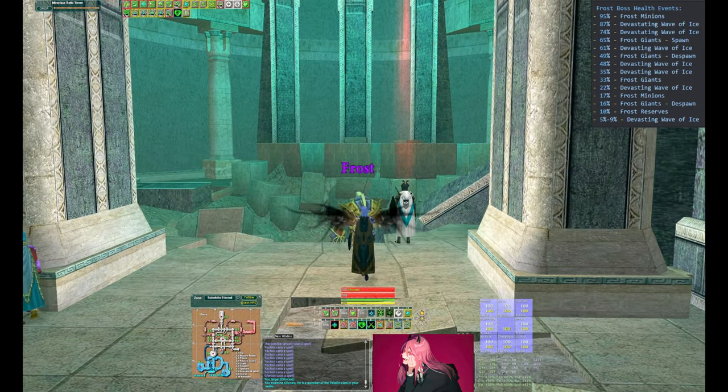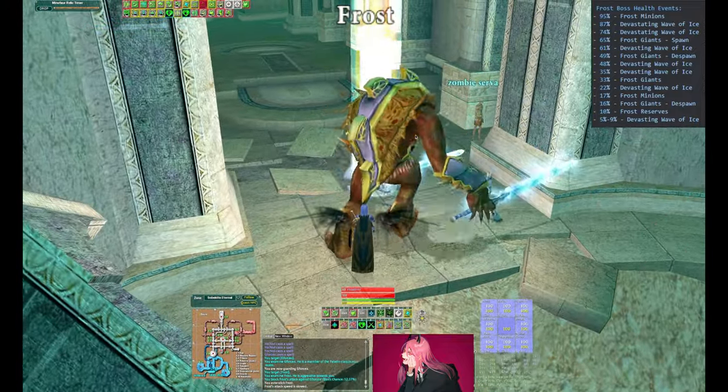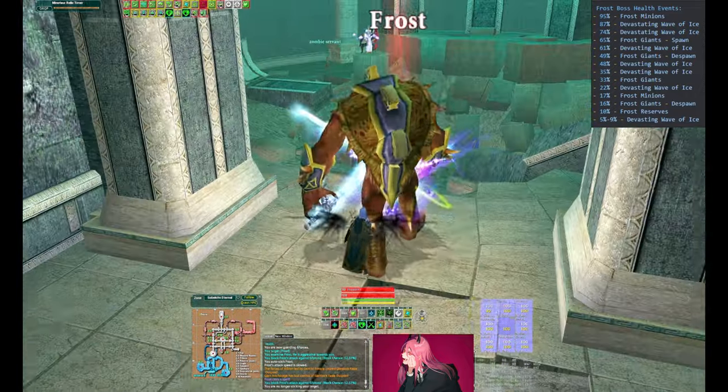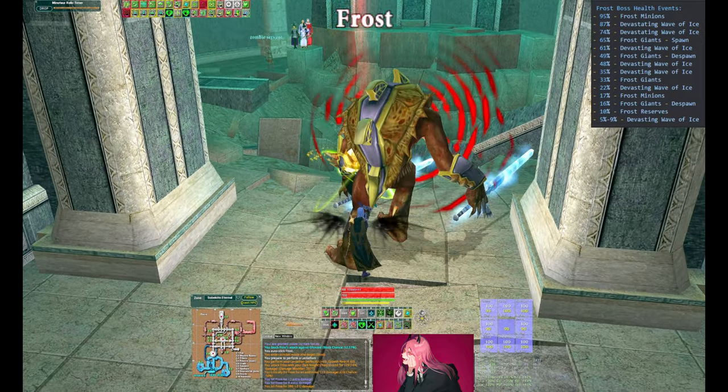The tanks are going to pull Frost here — you can see all the casters running to the block. Make sure that one healer is at least healing while moving, or else if everyone moves at the same time, no one's healing the main tank. Always wait for aggro and let the main tank establish it.